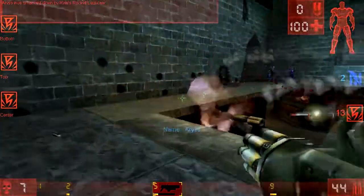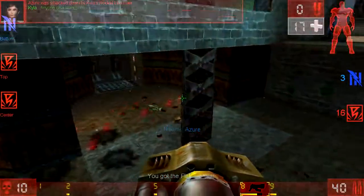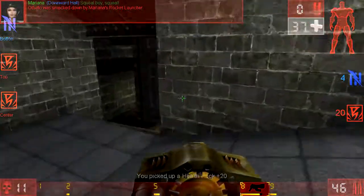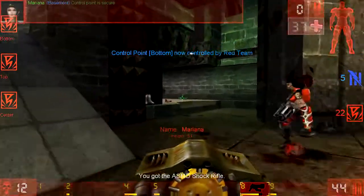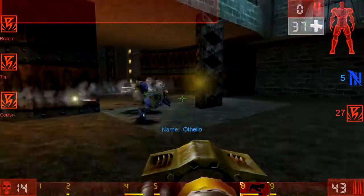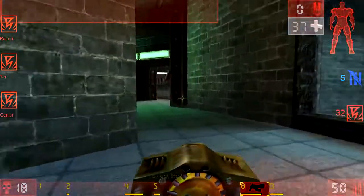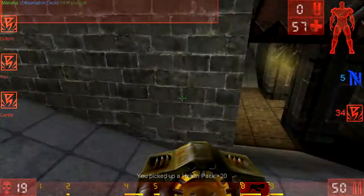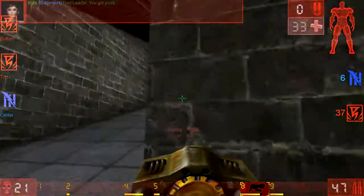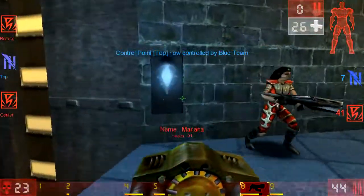Often the bots say weird things — especially that Mariana girl, she always says weird stuff. They're not getting any of the control points; they're just getting owned right now. He just captured the bottom control point. They got center, which means right here. We've got this place locked down. They got top, so I've got to run up here and sneak past this corner.